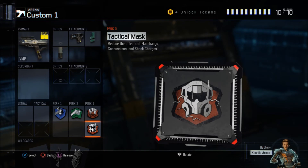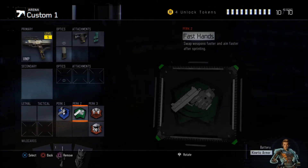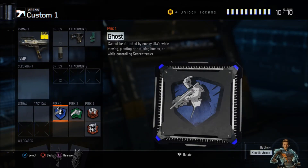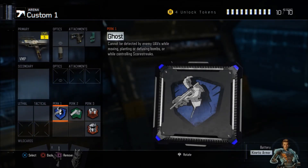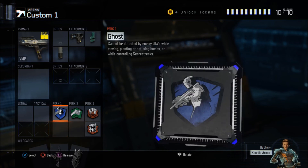Fast Hands means that you can aim faster after sprinting, so it'll give you a quick millisecond advantage over your enemy. And finally Ghost, so you can't be detected by enemy UAV while moving. This is really important because the enemy team will get a lot of UAVs, and with Ghost you can be invisible. Alright, thank you, I hope you enjoyed this — please leave a like and peace.